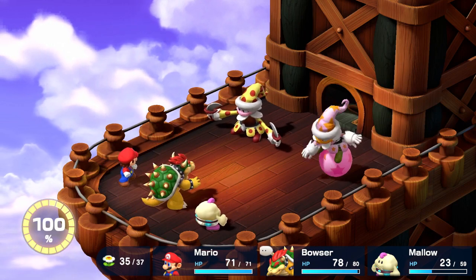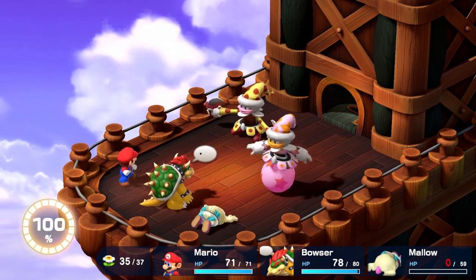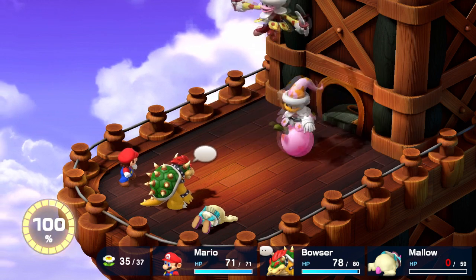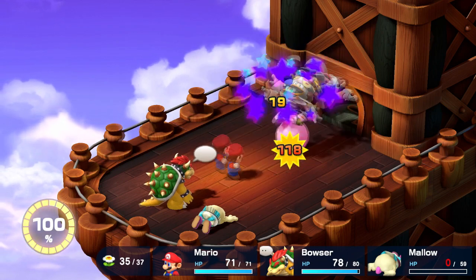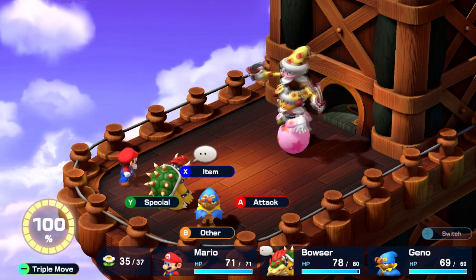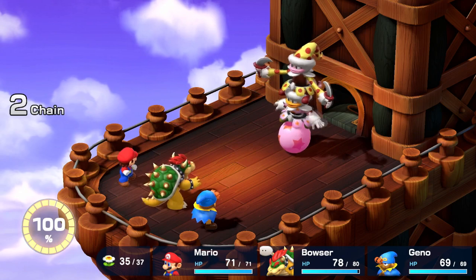But once we finish that, I'm going to be switching out Mallow. He does die unfortunately — I could have healed him, but it works out all the same. I am focusing Great Guy, because just focusing down one boss obviously means we're going to be able to get through the fight faster.